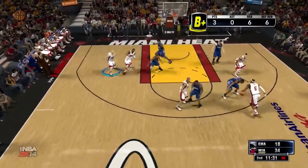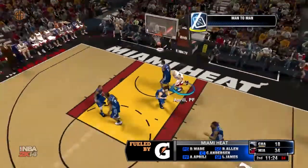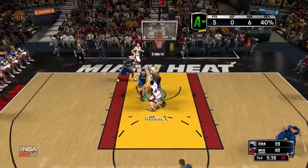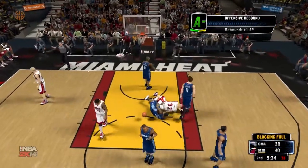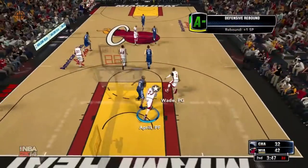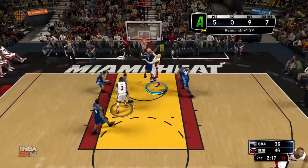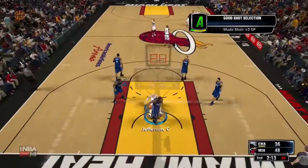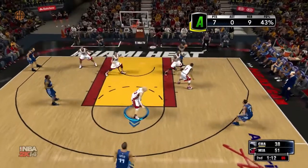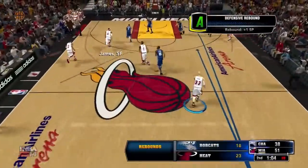If you do box out, you will notice that there is a mini-game, especially with really good rebounders. When you box out they will try to run around you — especially if you play against someone like Dwight Howard, who has very strong rebounding skills. He will just push you to one side and get in front of you even when you are boxing him out. So you have to counteract it: if he's pushing you to the left, you have to push to the right. Boxing out against really strong rebounding opponents is kind of a mini-game.